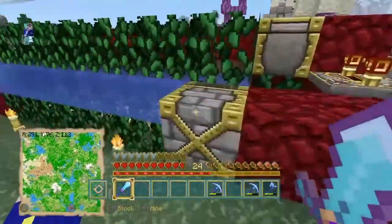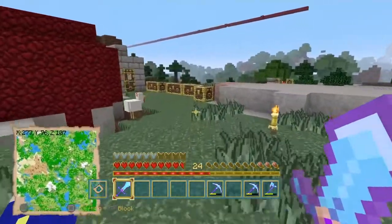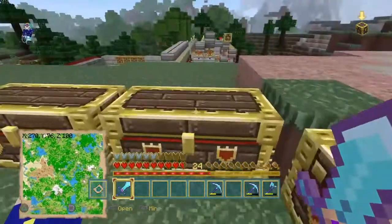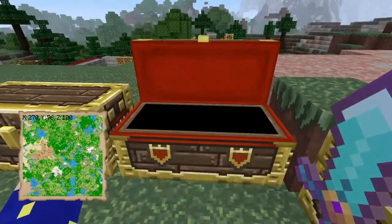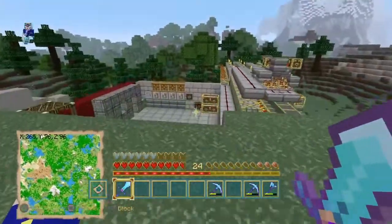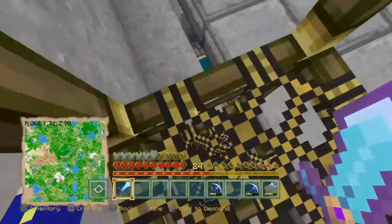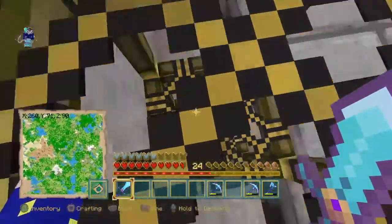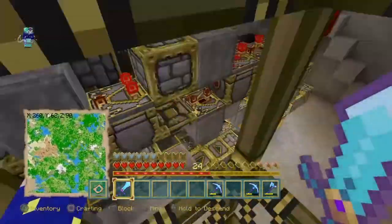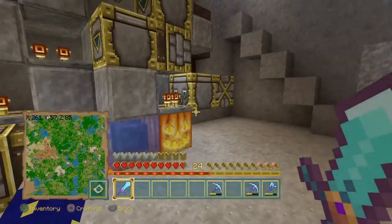As soon as we get the update, I'm gonna start a brand new world. Because anytime console gets an update, it changes so much. So as soon as we get an update, I'm actually gonna reset and start a brand new world and play from the beginning with that update. Let me see if I can get some of the resources together and we'll actually start clearing that out.